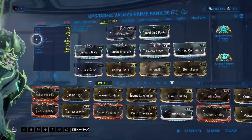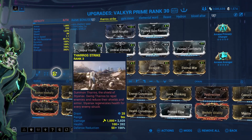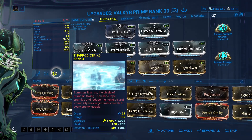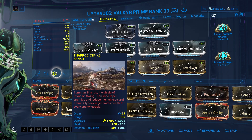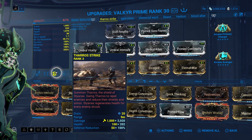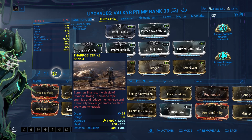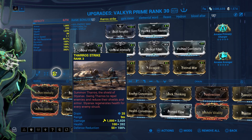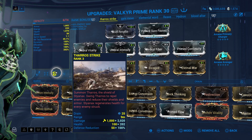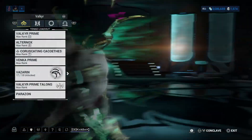We need 200% power strength for Tharo's Strike, the Helminth ability, because this perfectly replaces her 3. Her prolonged paralysis I used for years, but this is a straight-up better version of it — defense reduction, armor stripping, giving us health back, allowing finisher attacks on enemies, and pushing them back with slow CC. So that's everything — that is the build.